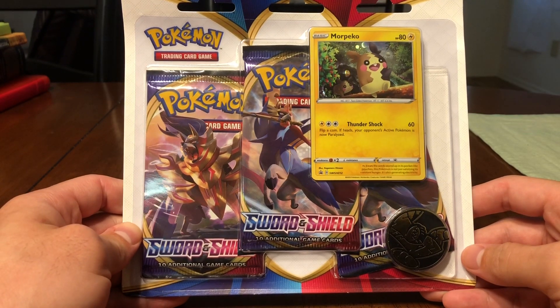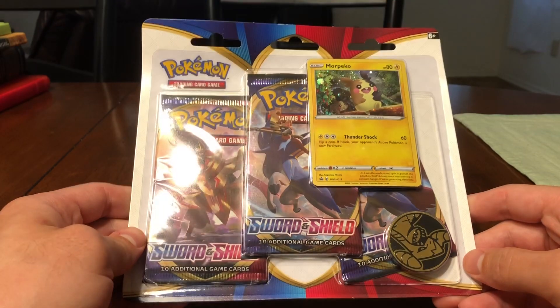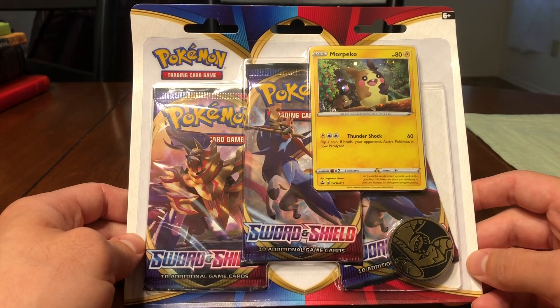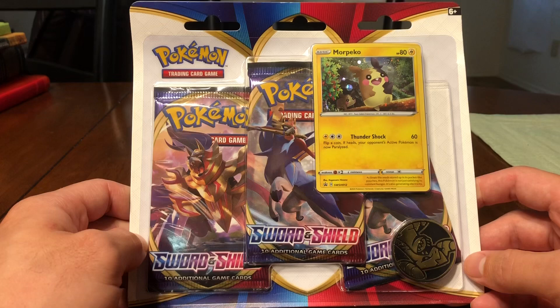Top of the whatever part of the day it is for you. Got the three-pack blister pack free today. Got the Morpeko promo — not a huge fan of Morpeko, so that's why I chose the ponytail over the Morpeko. But we're going back to Sword and Shield; got this from Walmart for $12.98.